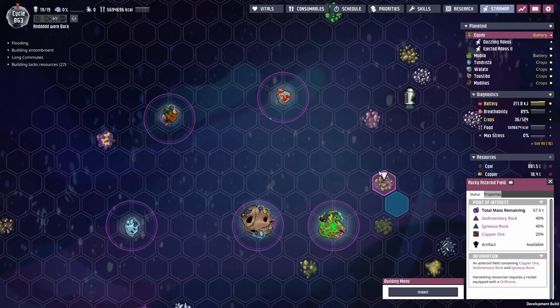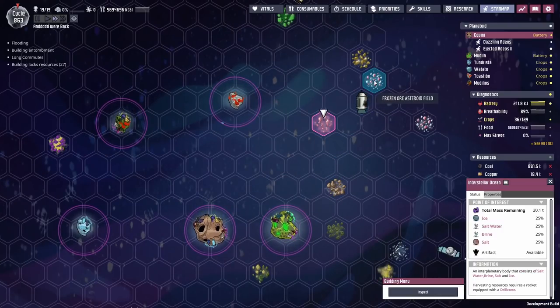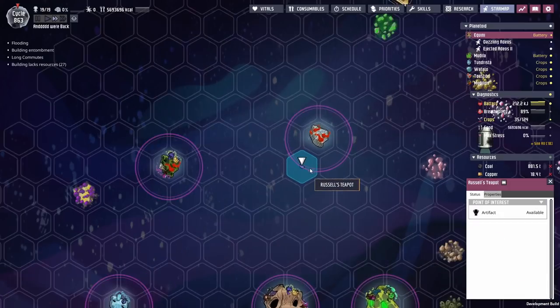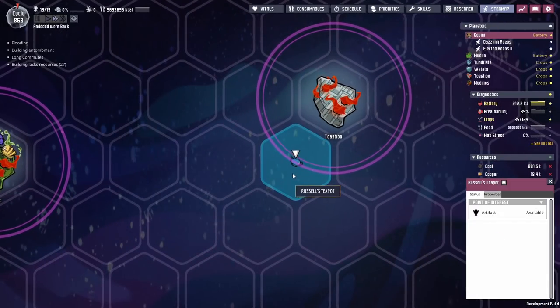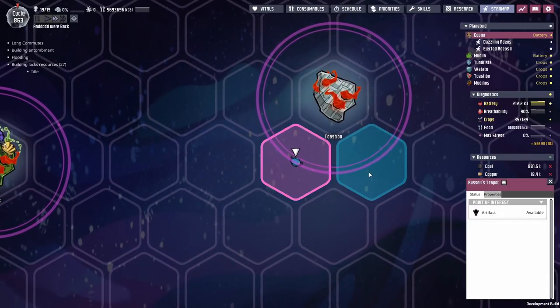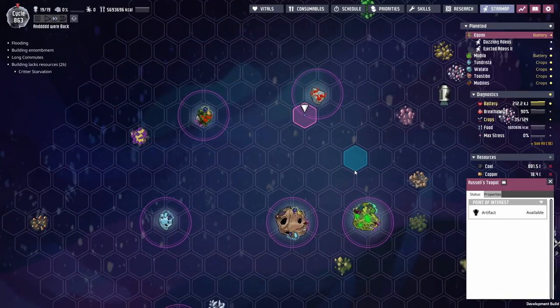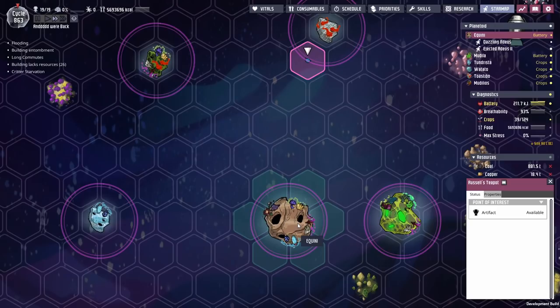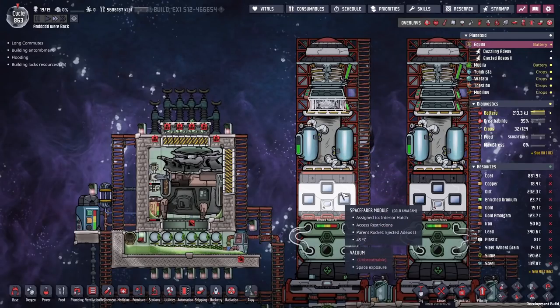We've got some rocky asteroids that contain lots of good stuff we'll have to tap into, but the first one we're going to look at is Russell's Teapot. We have to go get Russell's Teapot first — that just seems like the only obvious choice. In fact, we might just stick together a quick rocket to go grab that now. We'll simply modify our exploration rocket.